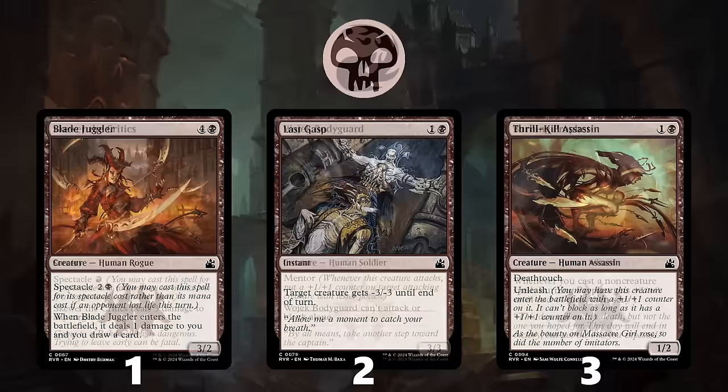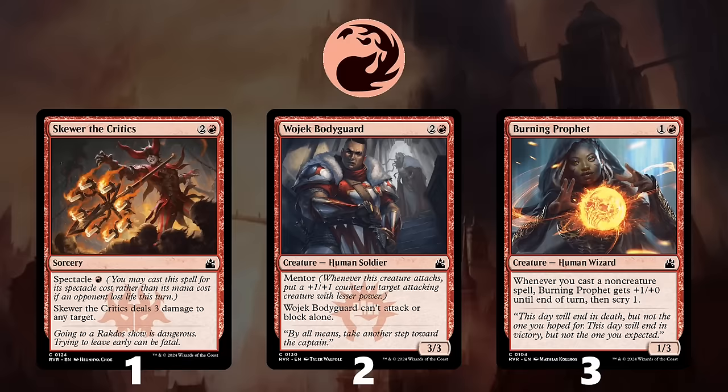On to Red. At number 1 is Skewer the Critics. 3 mana to deal 3 is solid, but the fact that you can often cast this for just 1 mana makes it truly premium.